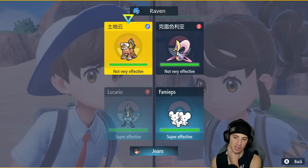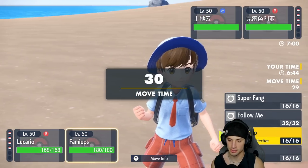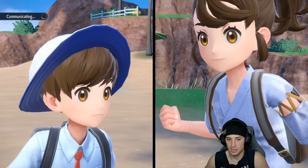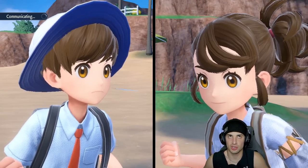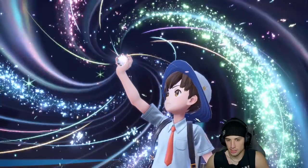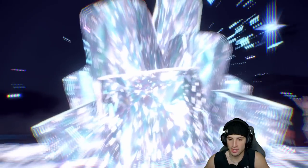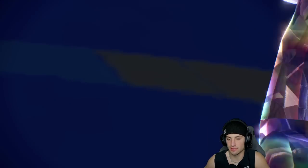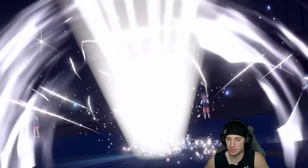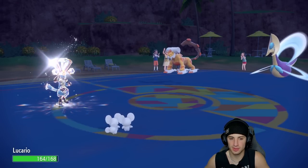I'm going to Terastallize Lucario and go for Drain Punch to get back some HP — I know it's not very effective on both but I'd rather get HP back. Then go for Beat Up onto Lucario to try to get that Justified boost. Cresselia could be setting up Trick Room or Ally Switching. EQ is definitely a possibility from Landorus, that's exactly why I Terastallize. Nice Beat Up going — Justified boosts that Attack stat. Beautiful. Now we'll be at plus three.